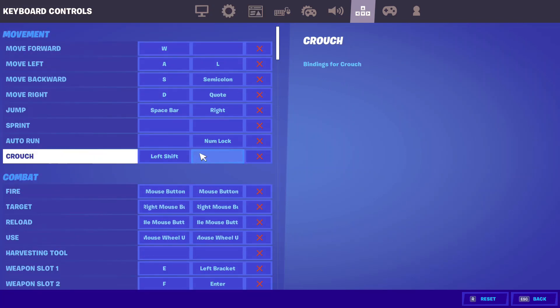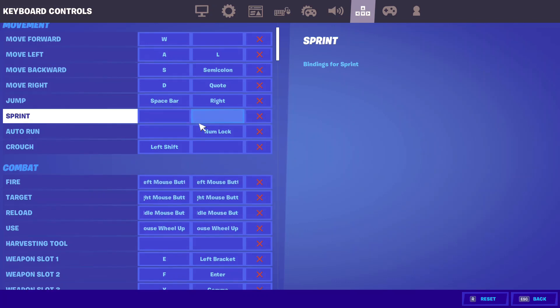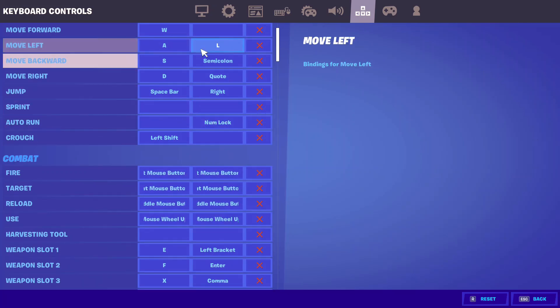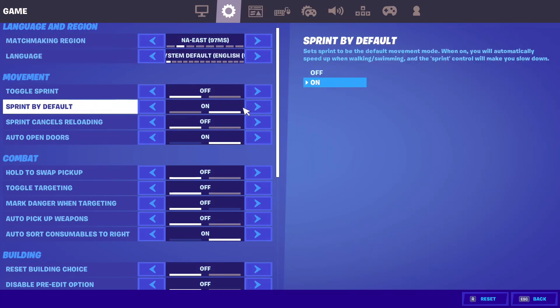Once you're in settings, you want to make sure that your sprint key isn't bound to anything. Then go to where I'm at and enable sprint by default. This will make you able to sprint without pressing a sprint key — by just pressing W you will be sprinting.